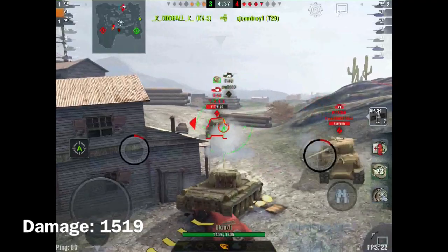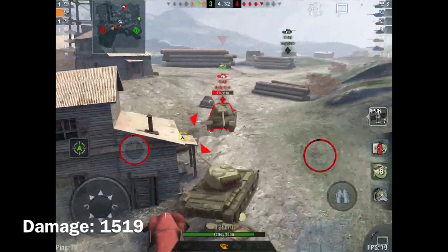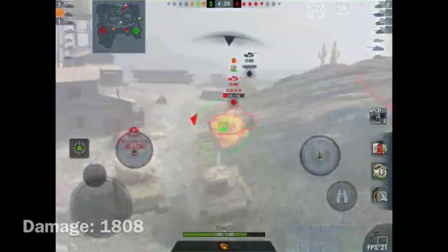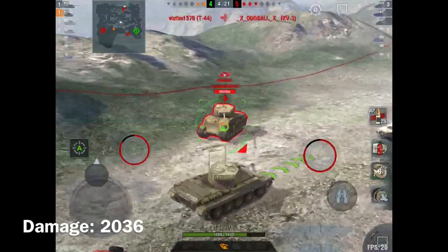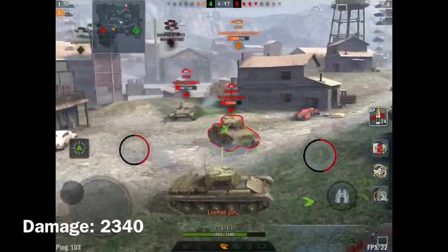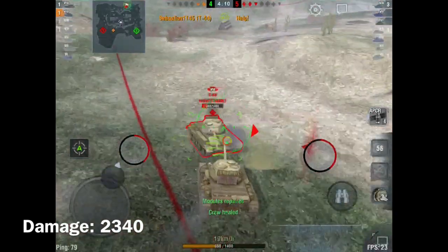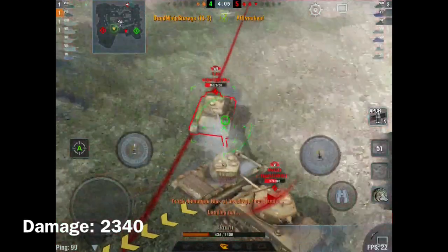I bounce a shot by quickly side scraping. I'm not really worried about the Easy Eight because that tank kind of sucks. I'm focused on taking out the T-43. I notice the T-44 is not paying attention to me — if he was, I would have died a lot earlier. I take out the T-43, then turn around hoping the T-44 ignores me, but I need to focus on target prioritization.